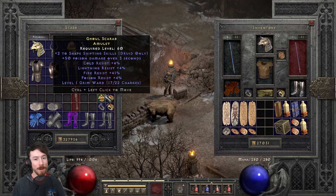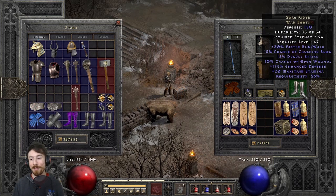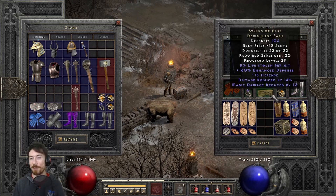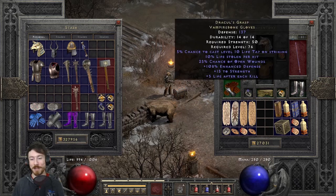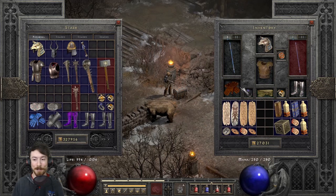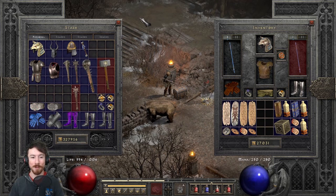Highlord's Wrath has increased attack speed — which actually doesn't matter in werewolf form, but that's okay — plus 33% deadly strike, which gives a chance to do extra bonus damage, plus one to all skills. That's the main reason to use it. Increased attack speed on jewelry doesn't apply in werewolf form anyway, so it's really about the deadly strike and the skill bonus.